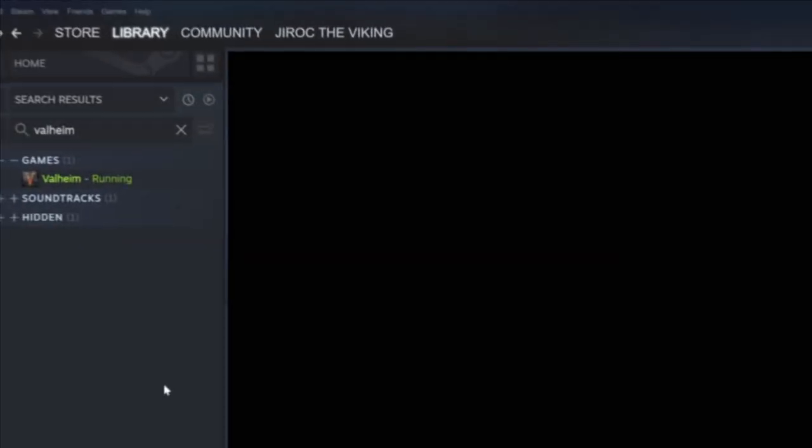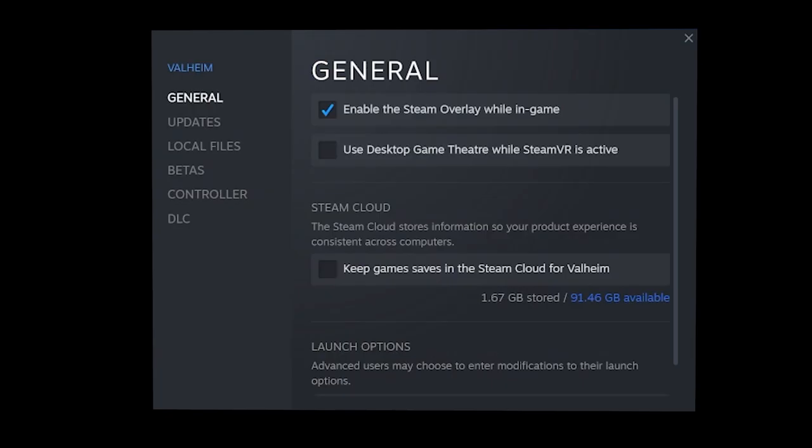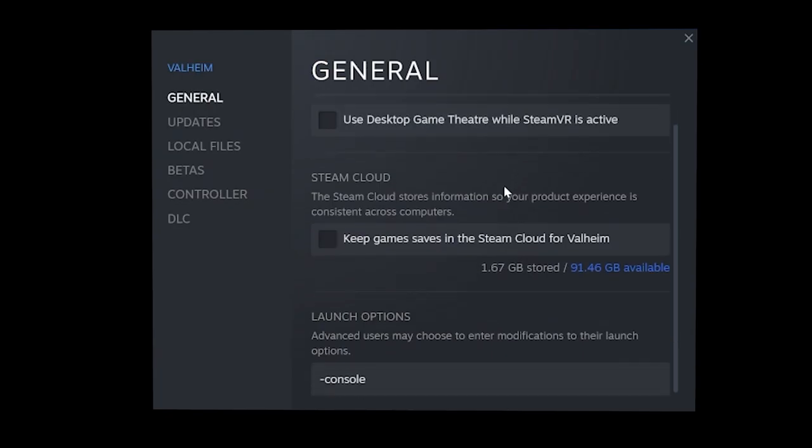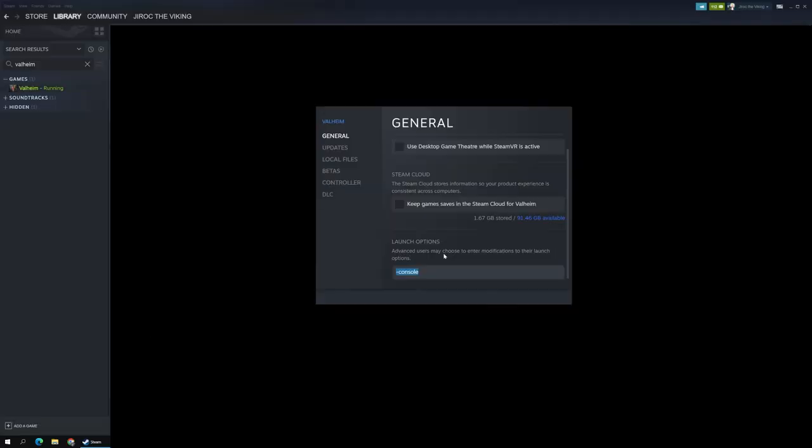You're probably wondering how exactly to get this. The first thing you need to do is enable your console. You go to Steam, find Valheim, right click on it, choose Properties. In the General tab, when you scroll all the way down to the bottom, it'll have launch options. You want to enter minus console. That's all you do — there's no save or anything, so you just close that and then you launch Valheim.